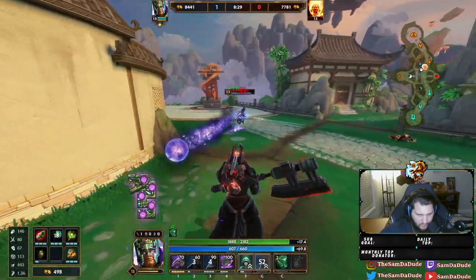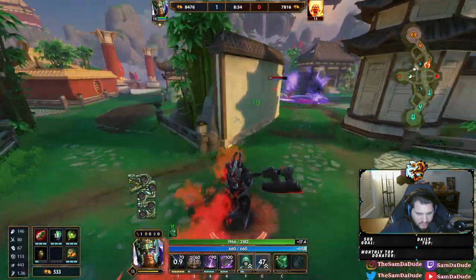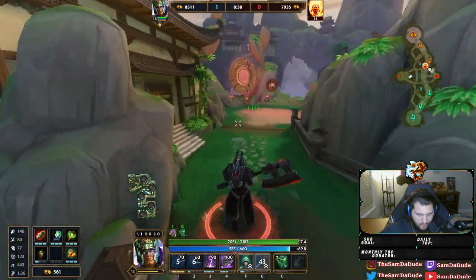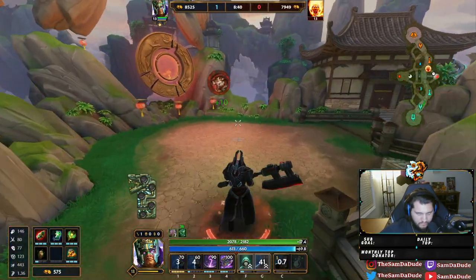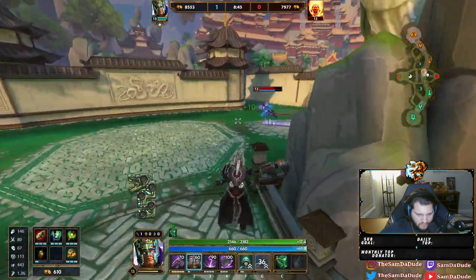It's going to be one of those games where he just tries to walk past me and I'm irrelevant to him. There's no green anti-heal item, is there?